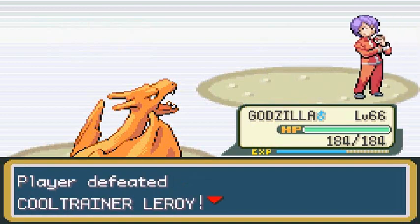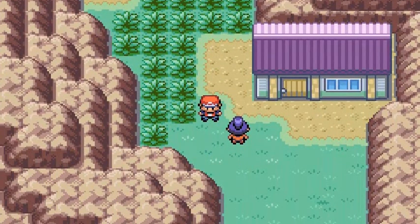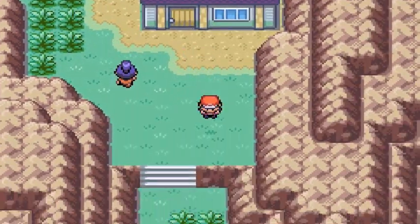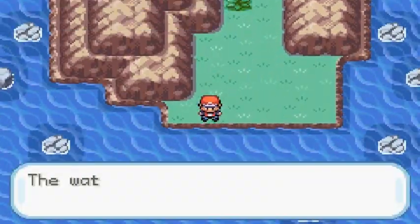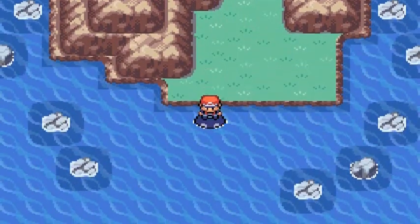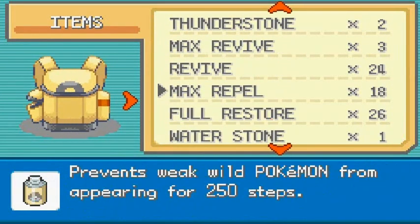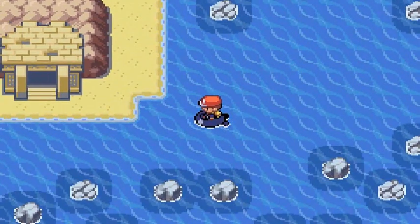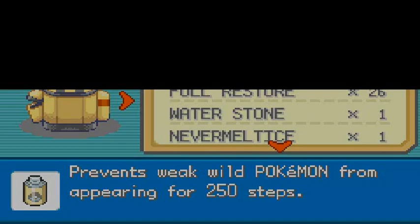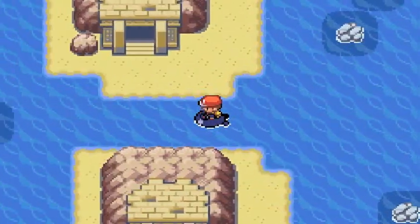Just like that, we battled both trainers. This is the perfect place to train — battle them as many times as you want. Now here we are at the very end of Sevault Canyon going into the Tanoby Ruins. All you need is a Pokemon that knows Surf. We solved the puzzle previously and enabled the Unown to wake up, so we're going to be visiting every single chamber right here.